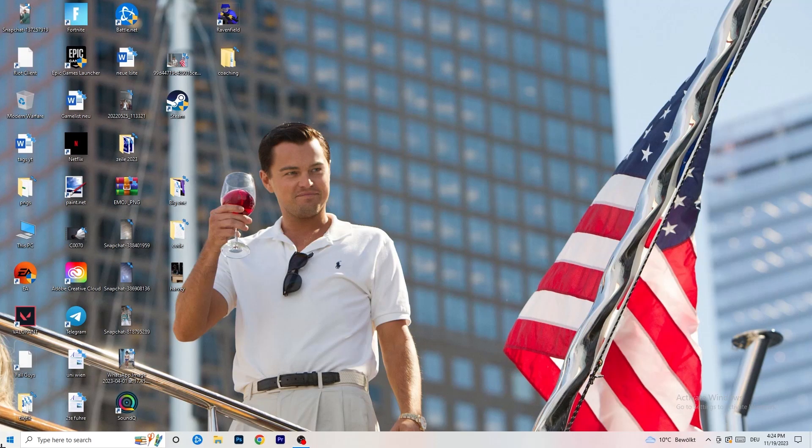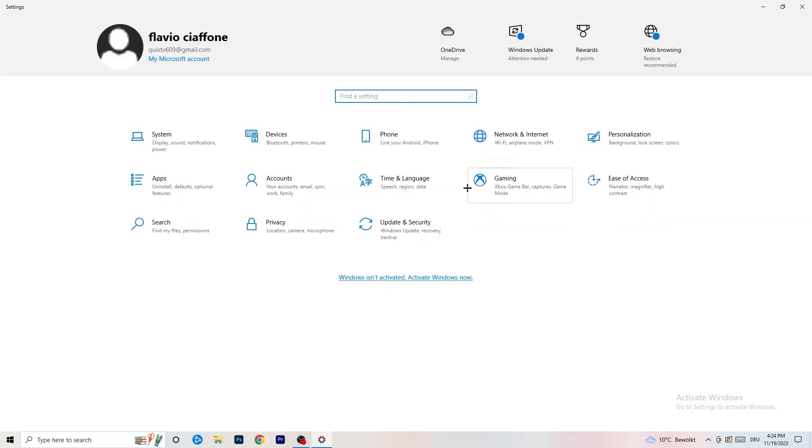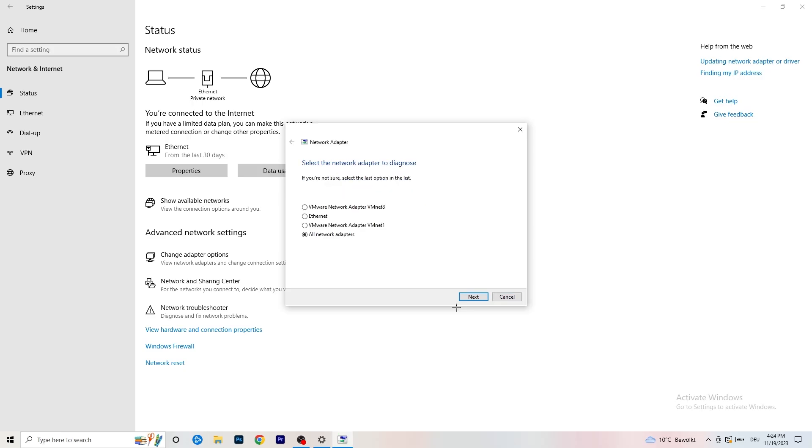Next, go to the bottom left corner of your screen and click your Windows symbol, or press the Windows key on your keyboard. Go to Settings, and click on 'Network & Internet.' There are a lot of things you can do here. The first thing I want you to do is click on 'Network Troubleshooter.' Windows will detect any problems you're currently having with your PC related to the network. I'd go for 'All Network Adapters' — it will search and Windows will try to solve any issues it finds.